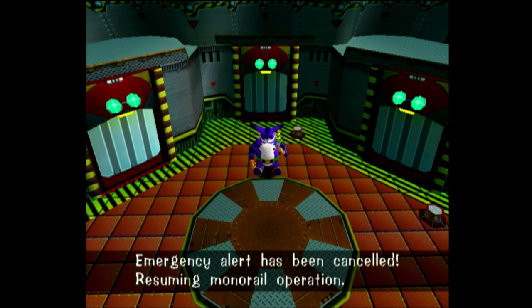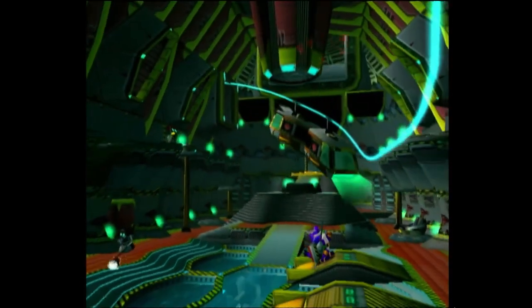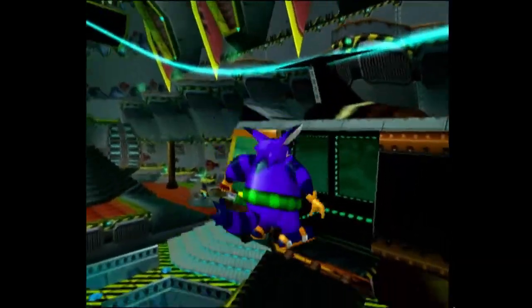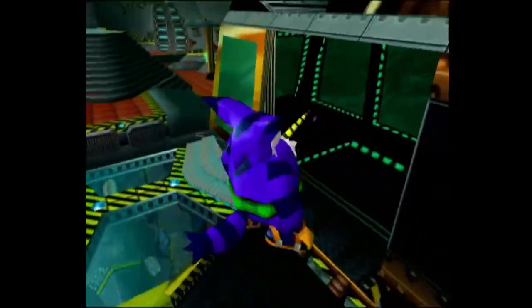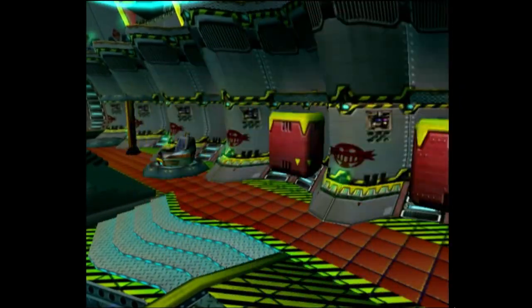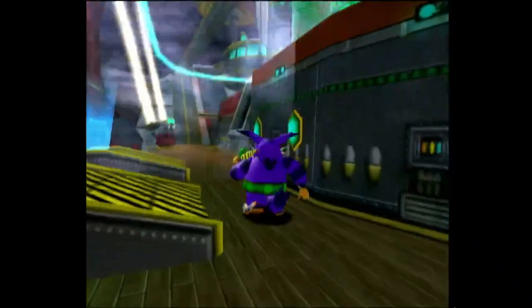Emergency alert has been cancelled. Resuming monorail operation. So we just have to get out of the ship. This hack makes the monorail work. I could so make a Simpsons quote, but let's make Big the Cat the true star of this! Where is the door? There we go! And we're on top of the Egg Carrier.